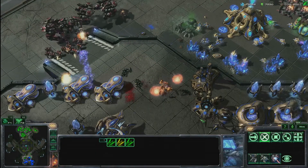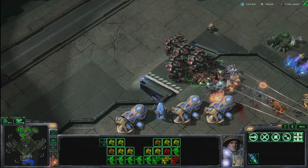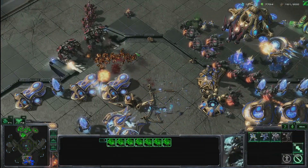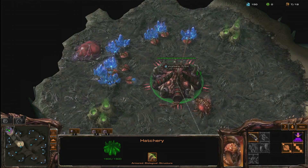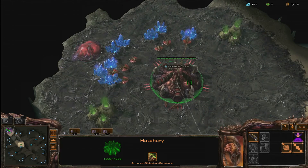If you have played ranked games prior to accessing Unranked, the game will use your rating in the ranked ladder as a starting point for Unranked. However, the two will then begin to adjust separately based on your respective performance in each mode. Now you can finally start practicing with that other race you've always wanted to pick up, or simply enjoy practicing against opponents without the pressure of feeling like you're being graded on your performance.